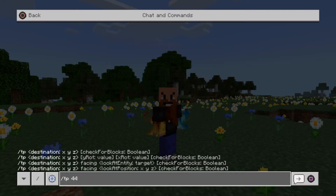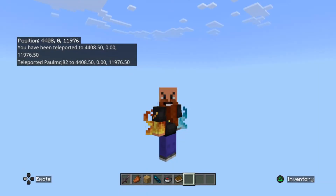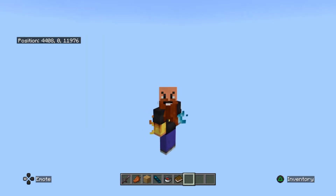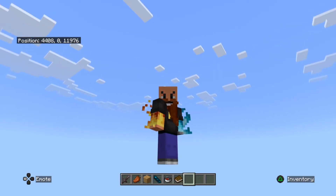So forward slash tp — mine are 4408, so mansions tend to be at ground level, so we'll just put zero in there for now. And I've got my Z coordinate which is going to be 11976. And we should teleport to that coordinate — this is taking a bit of a while.